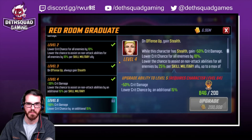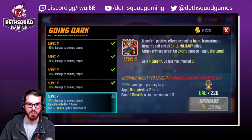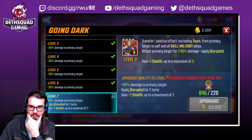The T4 on her ult gives plus fifty percent crit damage and lowers crit chance by an additional fifteen percent. I feel like that's directly aimed at X-Factor already. There are some pretty solid options here. If I'm being honest, this is probably the first one I'd go after. So I need to take her there.